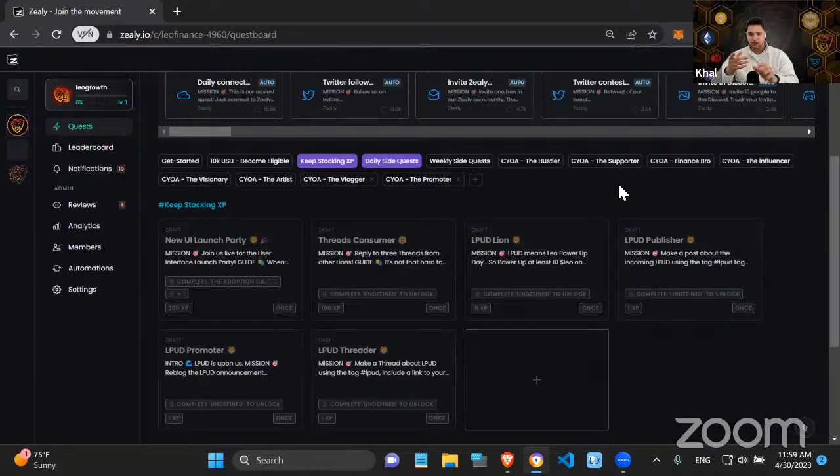The concept is 'engage-to-mint' NFTs — rather than going out and selling NFTs like everyone else, we launch NFTs based on people killing the final boss in a Zealy campaign, staking 100,000 LEO power, or making 5,000 threads. There's a lot of really cool stuff we can do with NFTs structured this way.